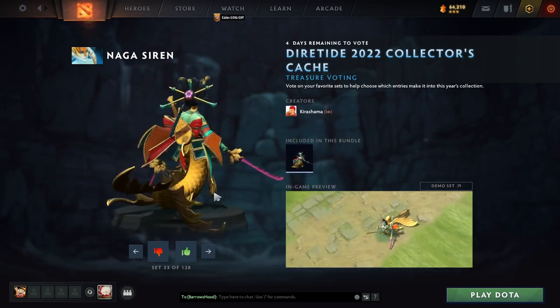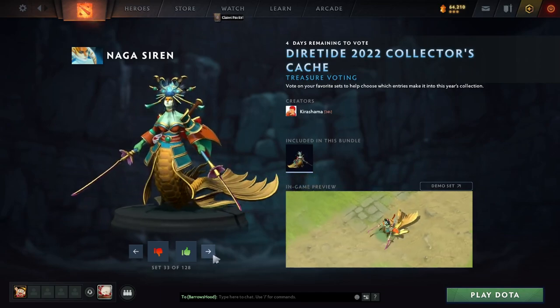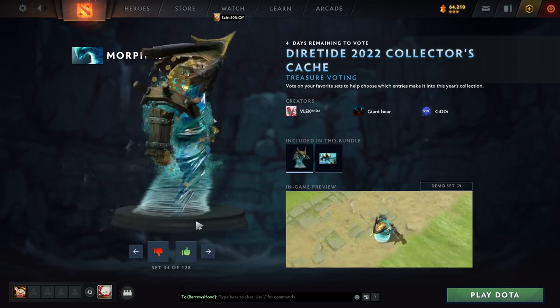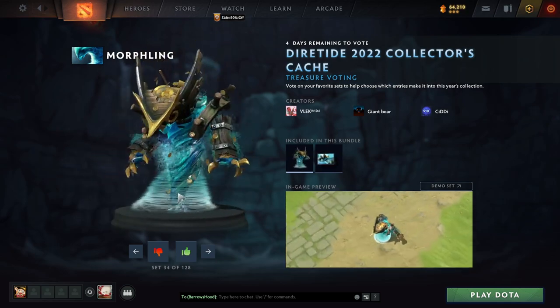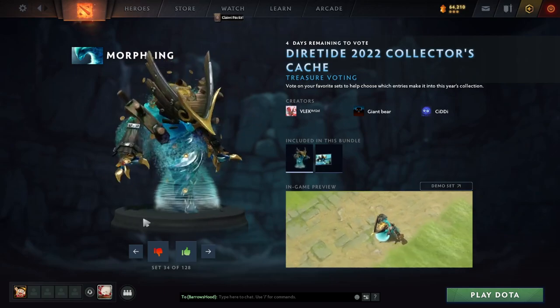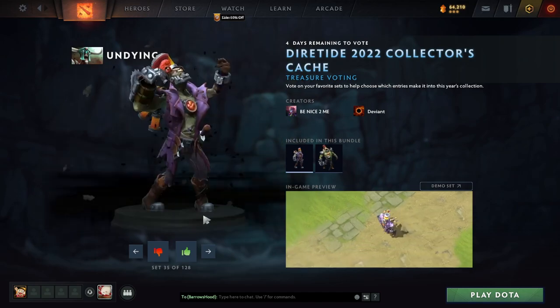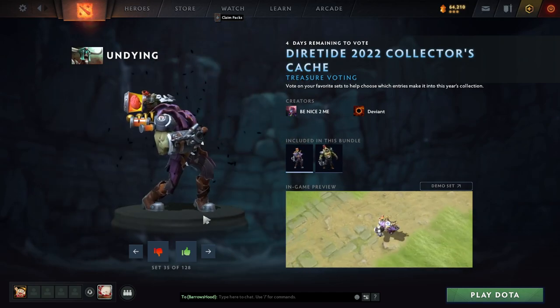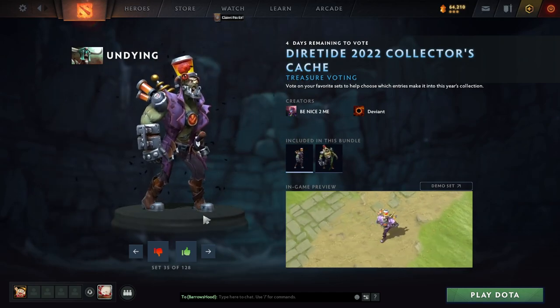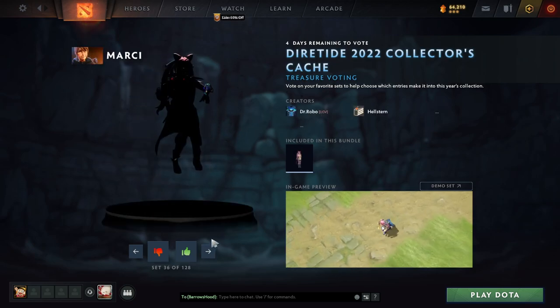Koi Fish Naga — so cool, I gotta upvote it. Shipwreck Morphling — what a concept. I'm so sorry but I just appreciate all of this too much. I don't know how many of these will actually make it into the game, but it is so good — how can I not?